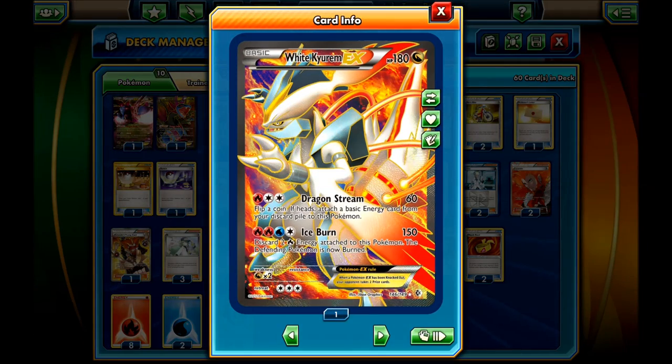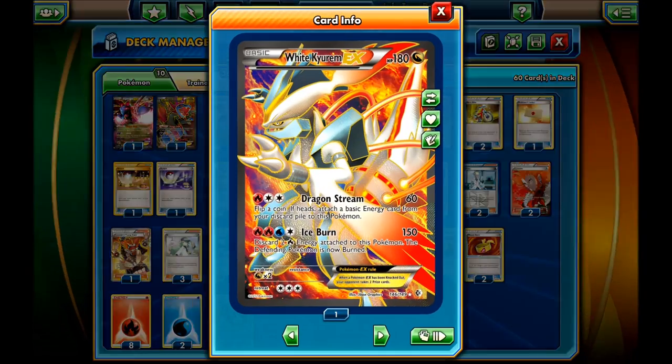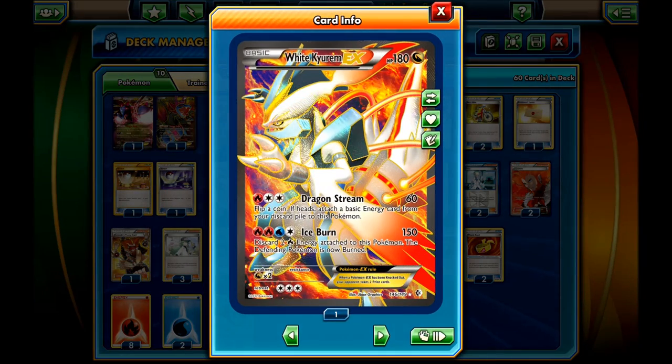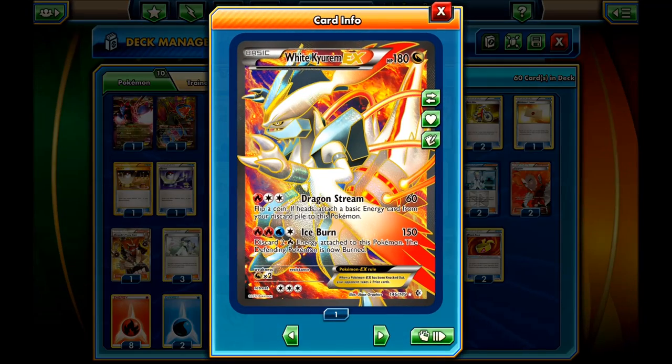The attack you want to focus on is Ice Burn, which does 150 damage. You then discard 2 fire energies attached to this Pokemon and the defending Pokemon is now burned. With a Muscle Band you do 170 damage, and the burn damage can do 190 damage overall. You can also use the ACE SPEC Crystal Edge, which makes every attack of White Kyurem EX do 50 more damage — so 200 damage mainly, and burn can do 220 damage, enough to knock out a Mega Rayquaza EX.